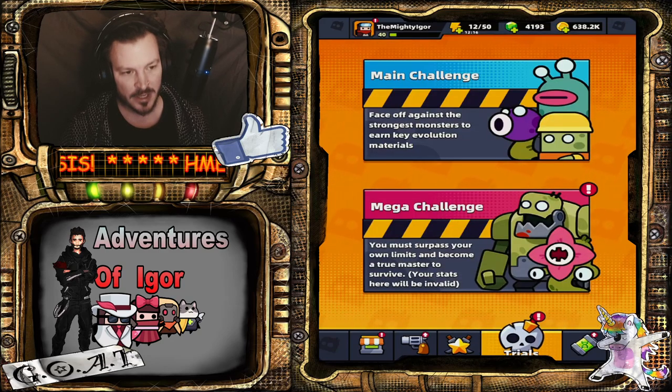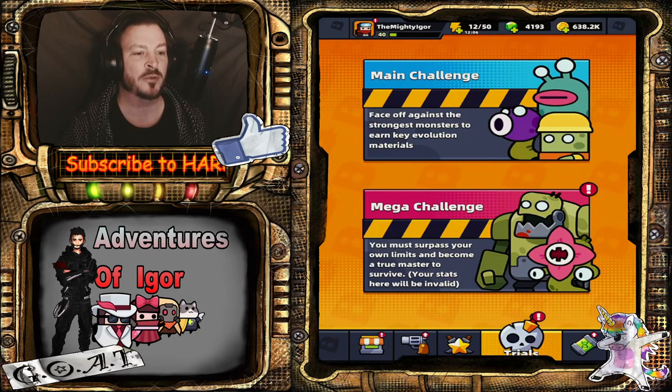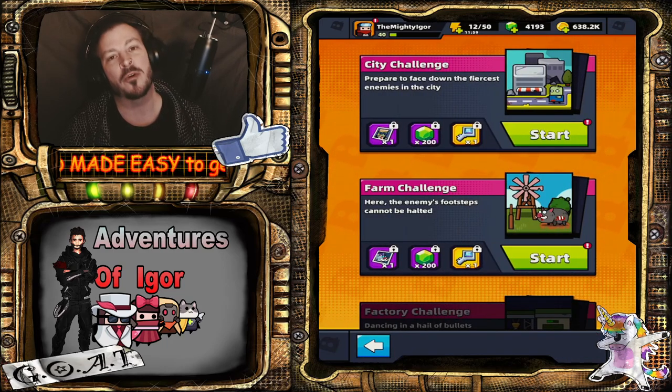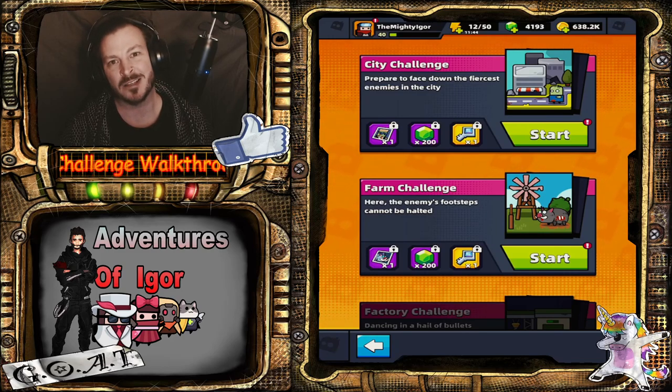Take notice of the text under mega challenge: you must surpass your own limits and become a true master to survive. Your stats here will be invalid — that means your movement speed, your attack, and your HP don't matter here. Everyone has the same stats.